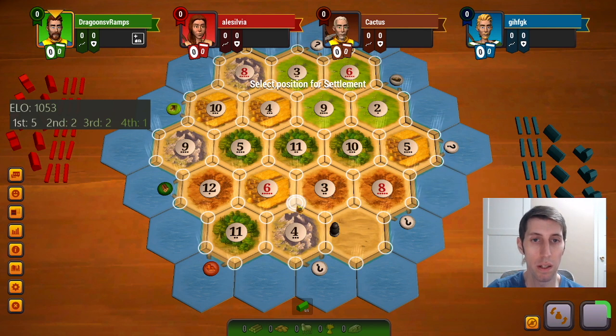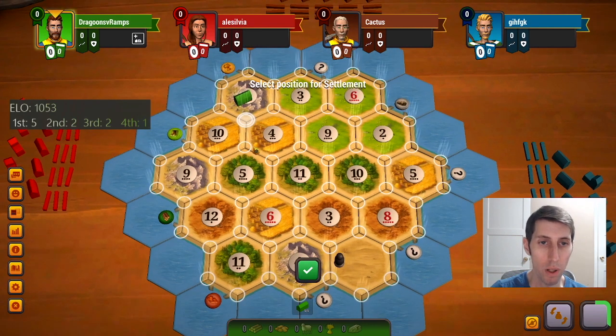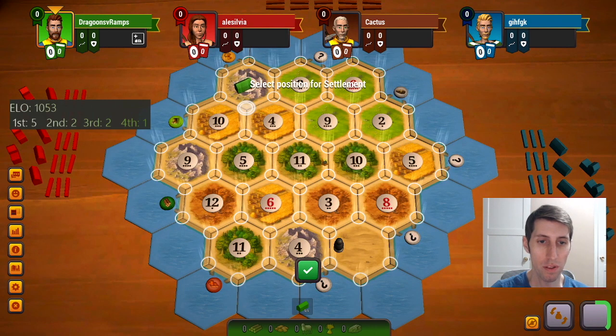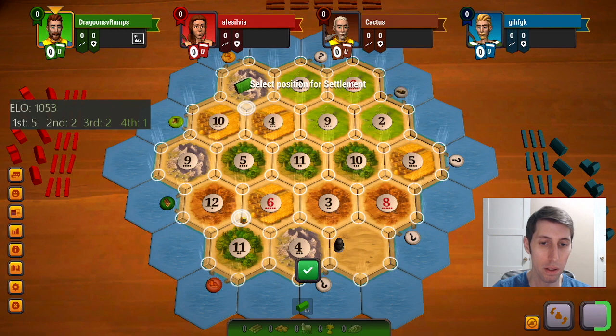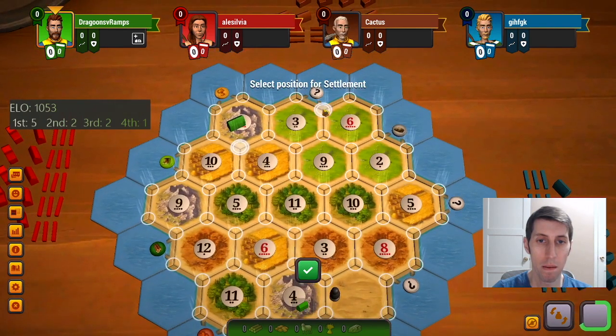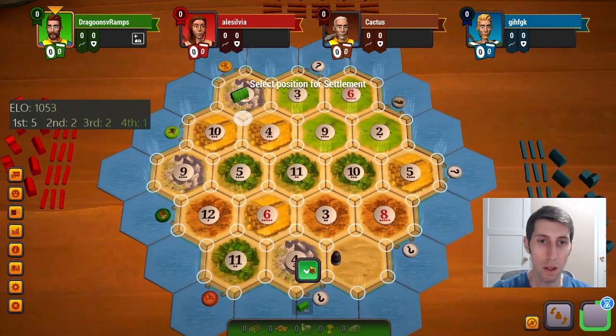Even this isn't bad. We should be able to go here and get wheat on the backswing, but can we get something else? Wood brick would be great. Worst case scenario I might be able to pair it with... yeah, this is probably going to get taken though. Worst case we could play here, or one of these other less-than-good sheep options. We'll give this a shot.